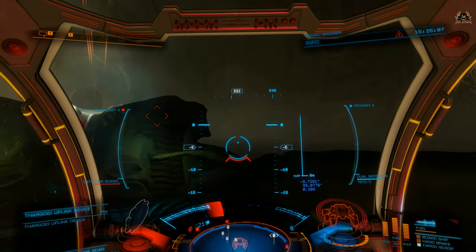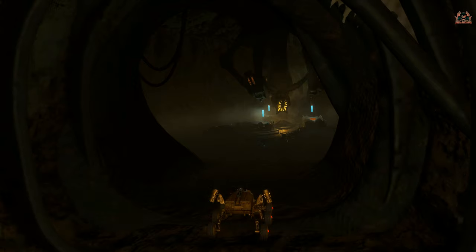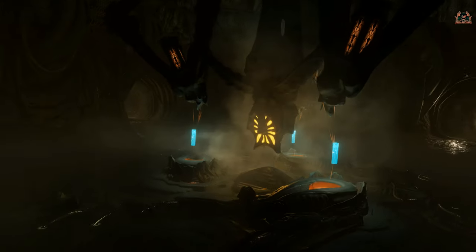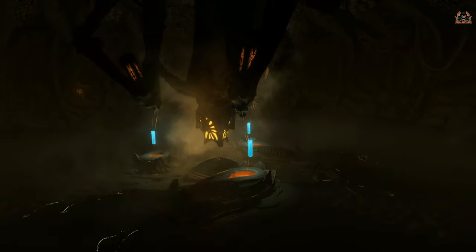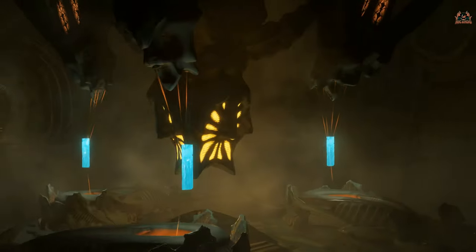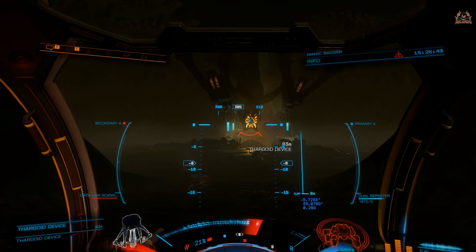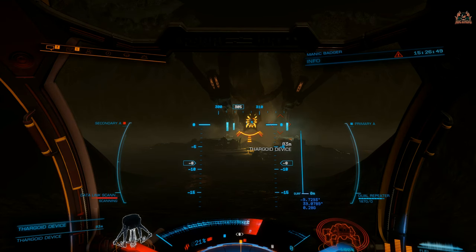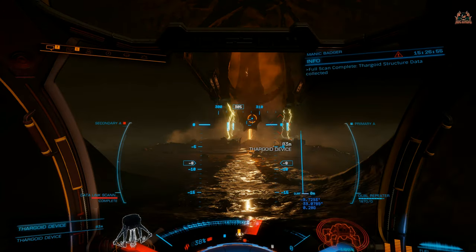Once you've jettisoned all three relics, make a hasty retreat — I always do this from the confines of one of the side tunnels leading into the main device. You should see three blue glowing Guardian relics in the machine. Now select the device and give it a good scan with your data link scanner — that's going to activate the device. Once scanned, it just looks angry and nasty.